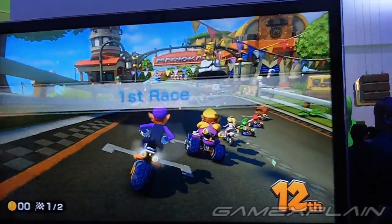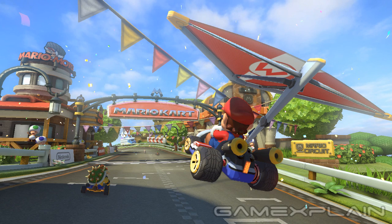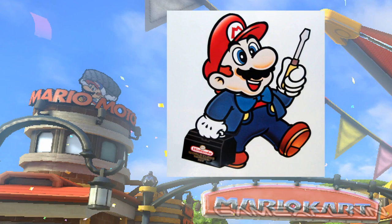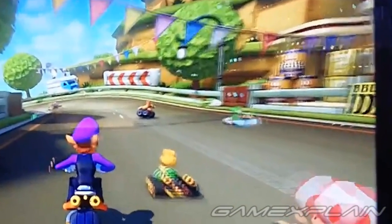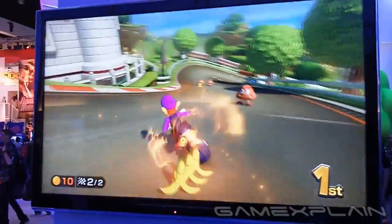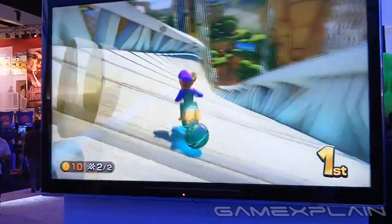There are a couple of final details to point out about Mario Circuit — like the various signs around the course, such as the one from Mario Motors, complete with a cartoonier version of Mario reminiscent of 8-bit and 16-bit artwork. Did you notice the conventional question blocks next to the oil cans? And in the trailer, we get a good look at what appears to be a news truck reporting live from the racetrack. Also, did you catch the birds hanging out on the racetrack between lulls in the action?